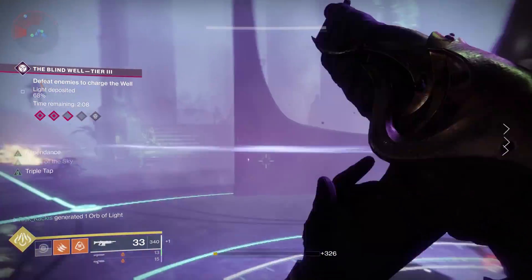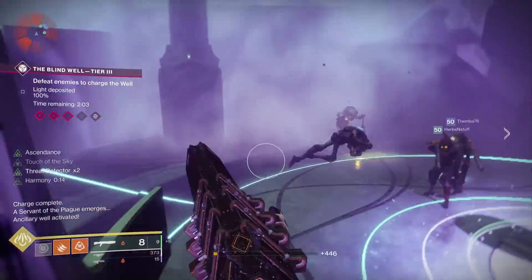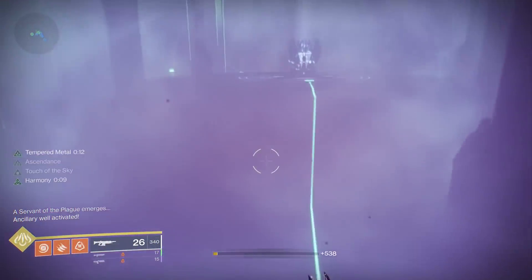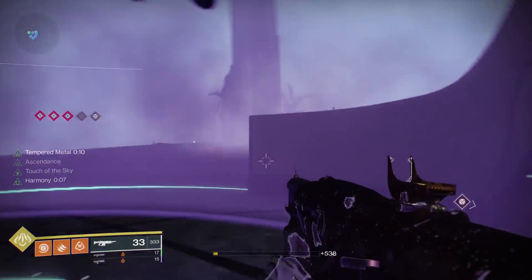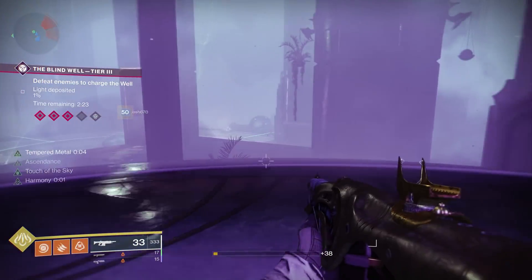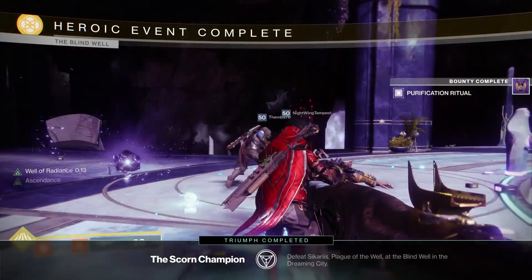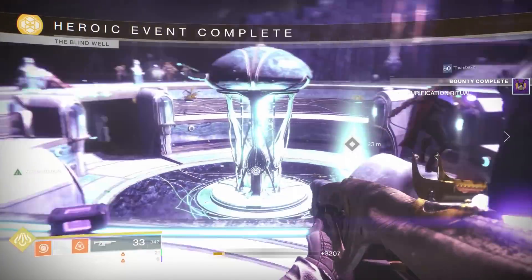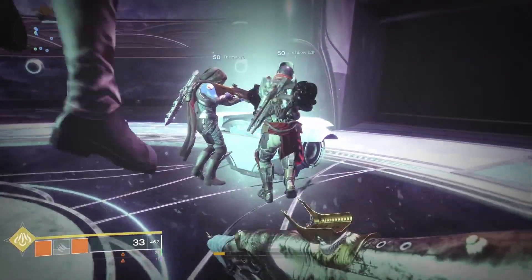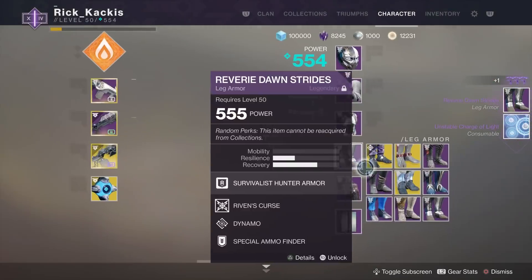What is up guys, Reckkakis here, and today we are going to be showcasing a guide for how to activate and complete the Tier 4 of the Blind Well activity within the Dreaming City. There's a whole other difficulty tier above Tier 3, newly available after the raid was completed, and it's rewarding some pretty sweet stuff, including a piece of powerful gear that is Petra tier powerful — up to 10 power levels above your overall power level. Definitely worth doing this, so let's get started.